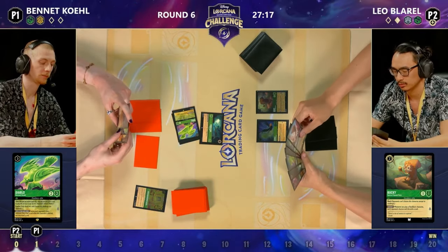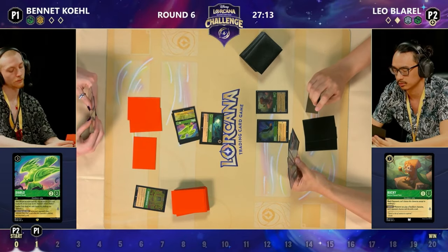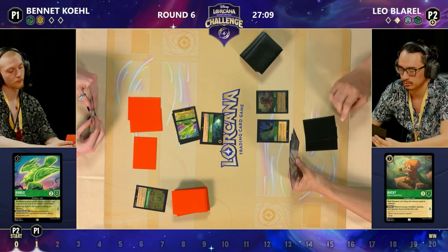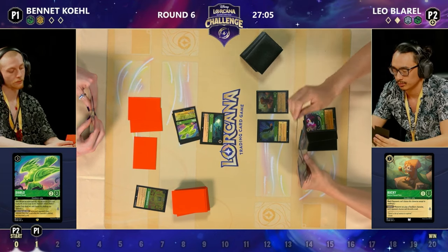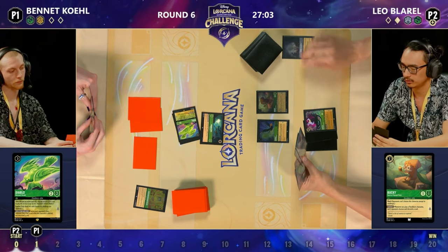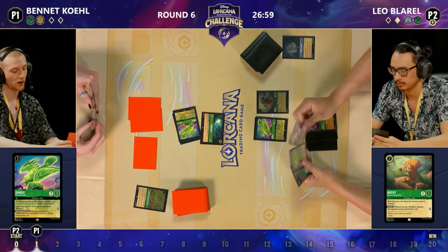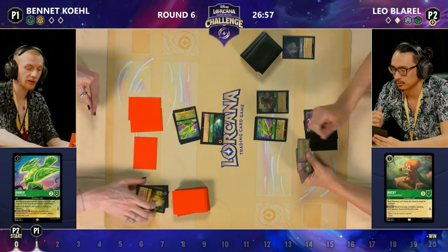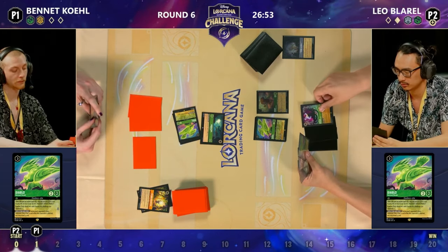It's paid off for him 100%. He's still going to draw a card off Leo's drawing. That Bucky is still just sitting there saying 'play a Floodborne and I'll take one of your cards.' And again the Hidden Cove — not something you see all the time, but you see the power of it in this matchup. There is Diablo now discarding the Grab Your Swords and shifting in for no cost at all.